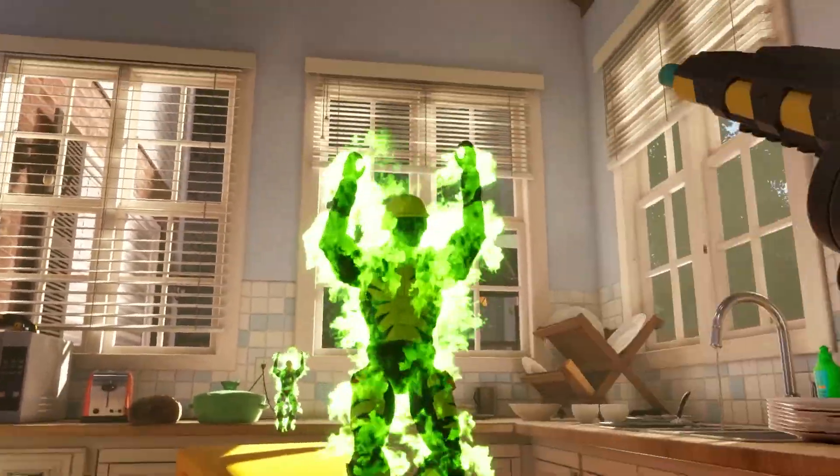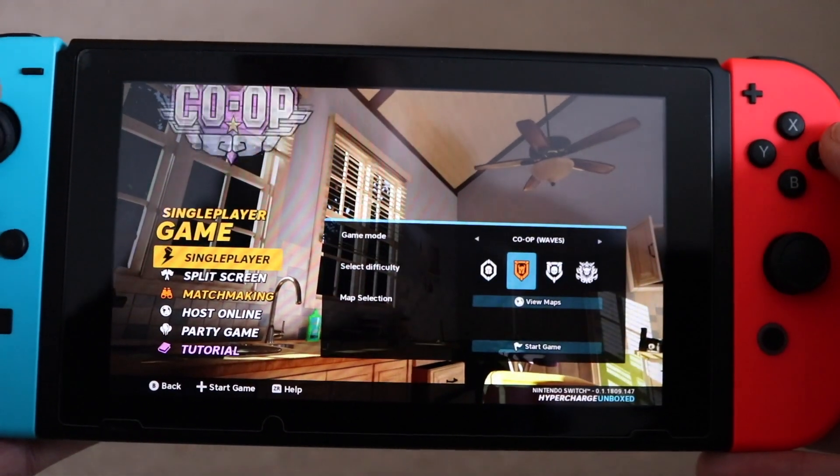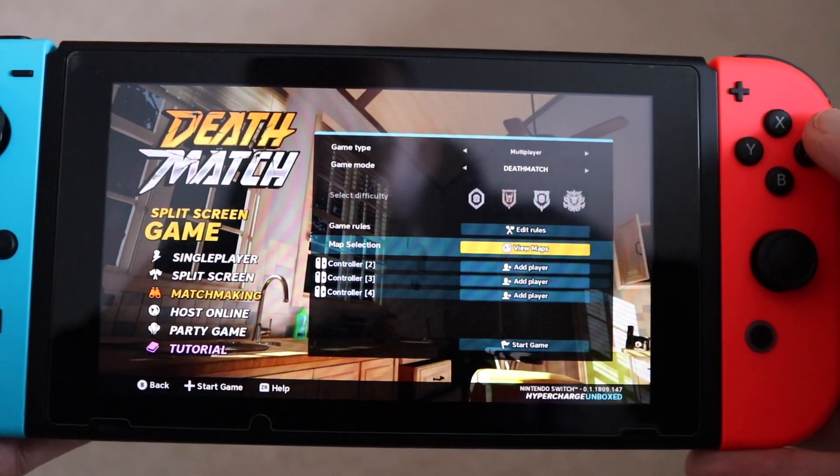To access this mode, I'll just show you this very quickly. There are a number of ways that you can play. From the main menu, if you hit Play, you'll have your multiplayer options.